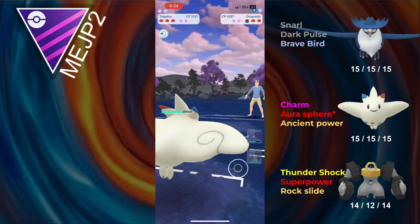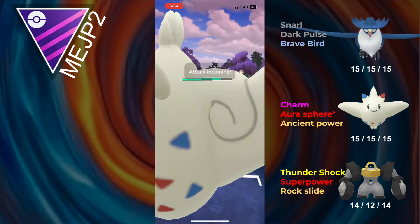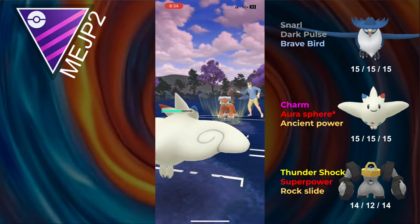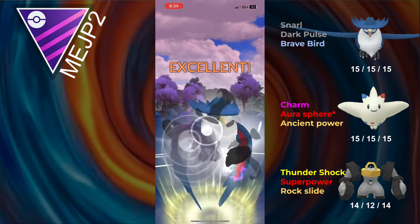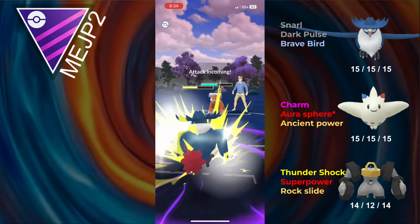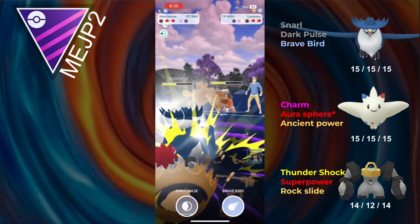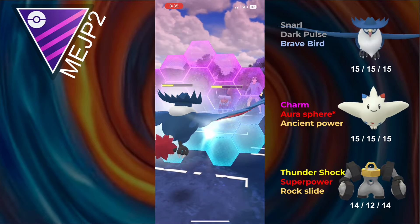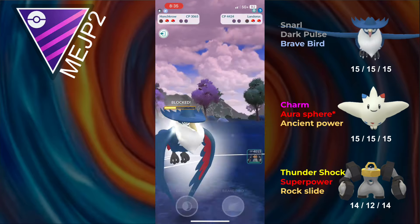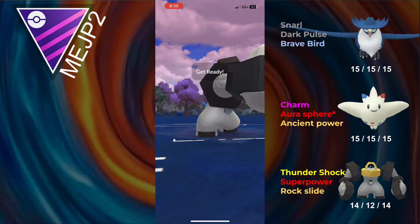I don't really have anything else I can run in Togekiss's place. I don't have a Xerneas or a Zacian, and I do need a Fairy type on my team, so this is basically my choice. The opponent doesn't bait this time, so I guess they learned their lesson. I can sit in Honchkrow and go for the Dark Pulse, which will grab the shield. I'm going to shield here, because even if they go for a Sand Attack Storm, it'll still get me pretty low. They're basically in range where Dark Pulse should take them out even if debuffed.